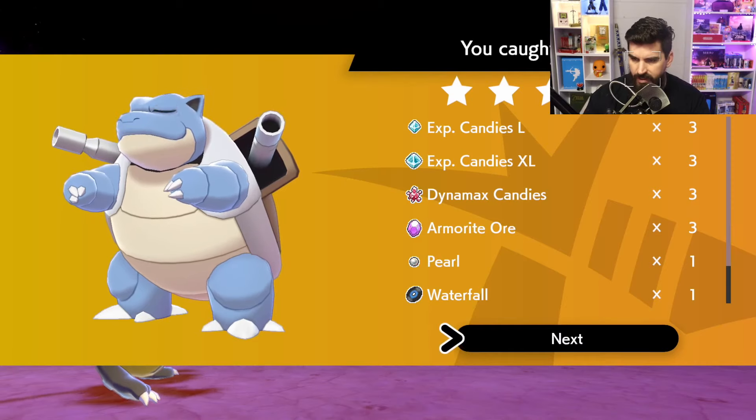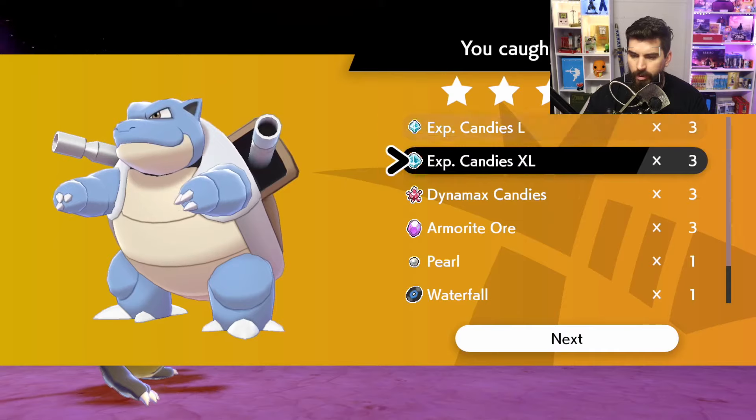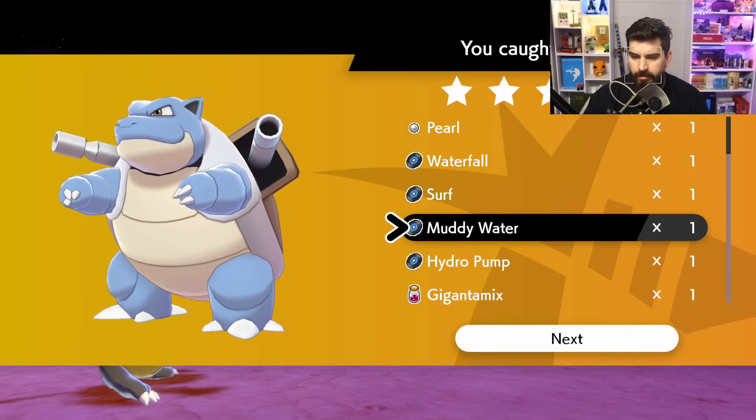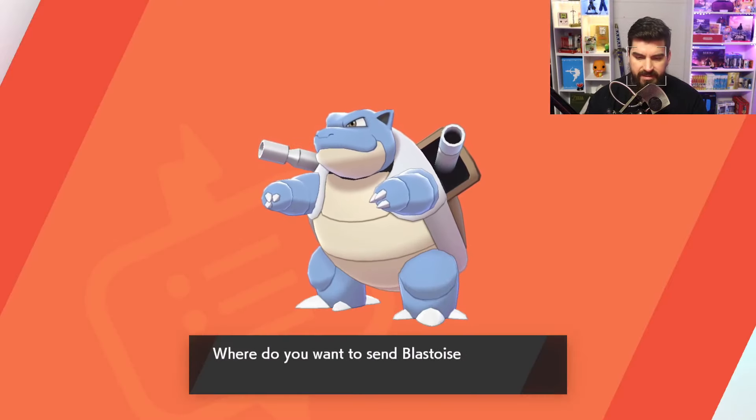Three large candies, three extra large, three Dynamax candies, some Amorite Ore — all the good stuff. So that's Gigantamax Blastoise and that's how we're going to get him. Let's head over to Gigantamax Venusaur.